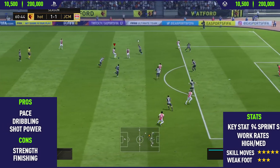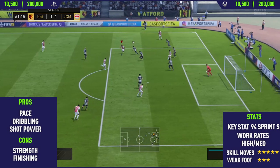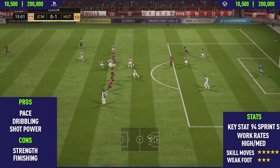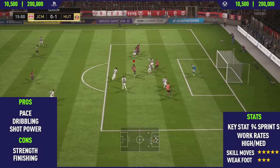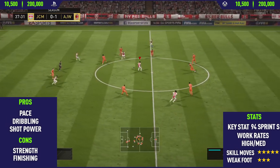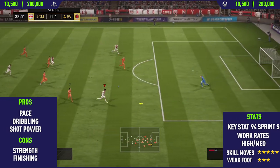Moving on to the final pro with in-form Cuadrado: his shot power. This guy also has really good long shots, but I think it's his shot power that makes his long shots so good and so unique. He's able to generate so much power — and I would even say sometimes he puts too much power on it. Like on one-on-one chances, he seems to just blaze it over the bar just because he has so much shot power.